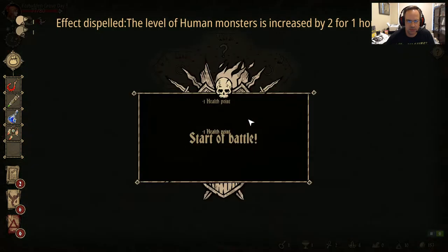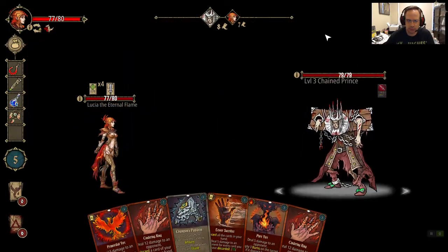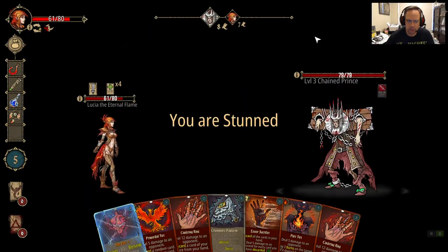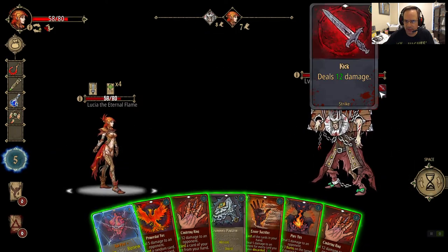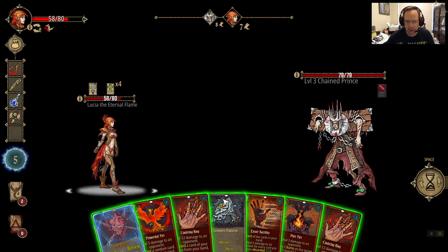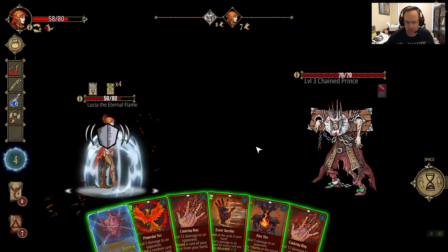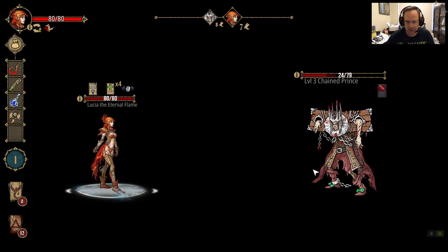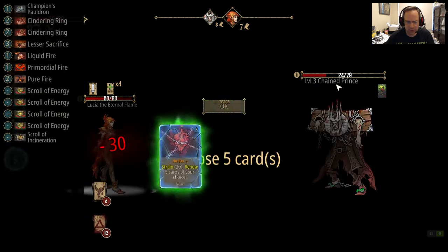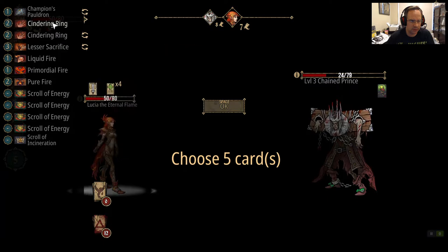First battle. Two wrongs don't make a right. He's going to hit me for 12. So I can Champion's Pauldron — shield — and sacrifice all this stuff. I'm back to full health. And then I'm going to strain this and get back Champion's Pauldron, Lesser Sacrifice, Cinder, Cinder, Purifier.